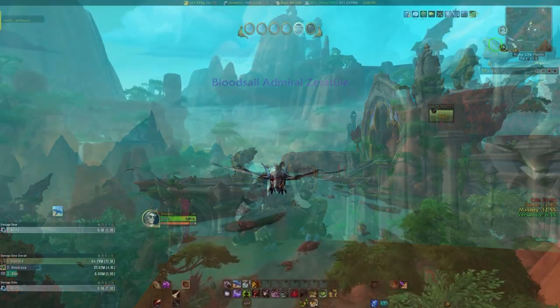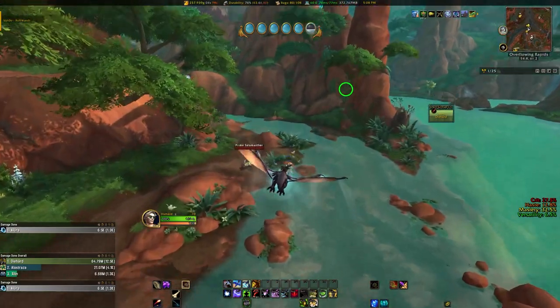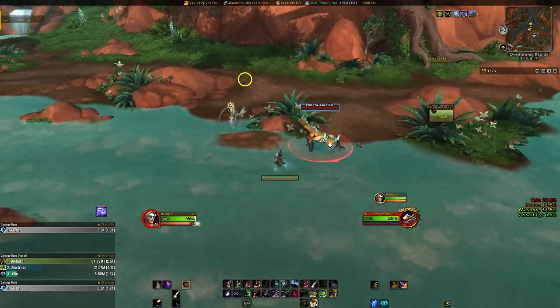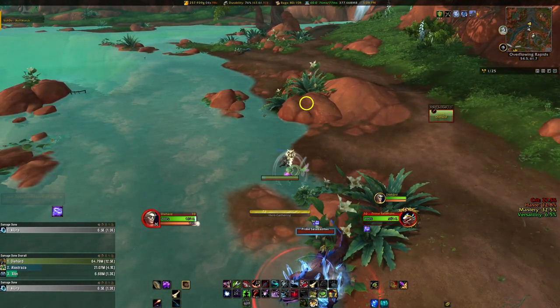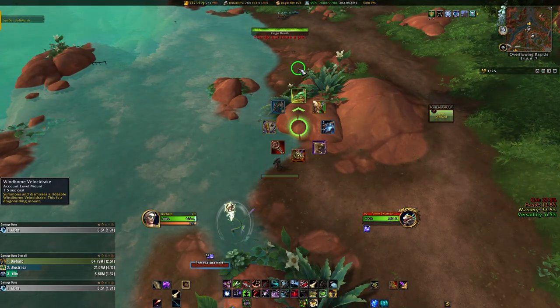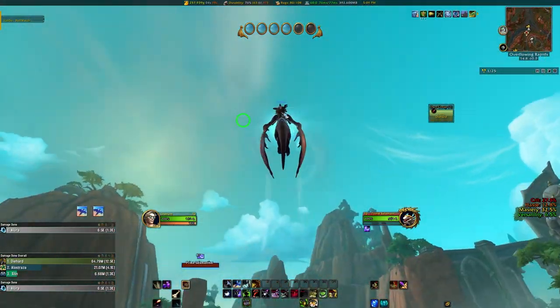Whether this be rare spawns or reagents or anything really, if you're on a busy server it can be quite a pain to camp something without several other people flying in at Mach 9 to try and claim whatever it may be. This trick has plenty of other applications as well, as it's something I've used over the last couple expansions for farming rare mounts and older content and all sorts of other stuff, so hopefully this video helps give you some ideas of what it could be used for.